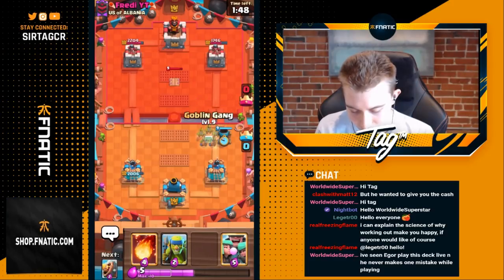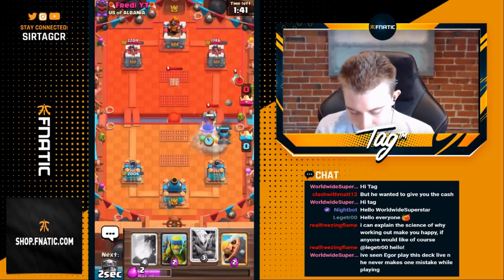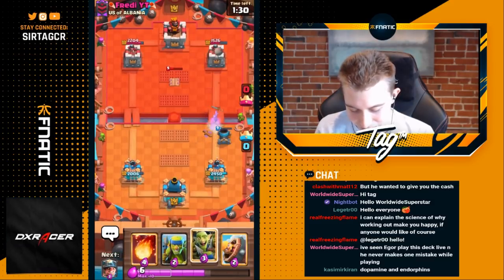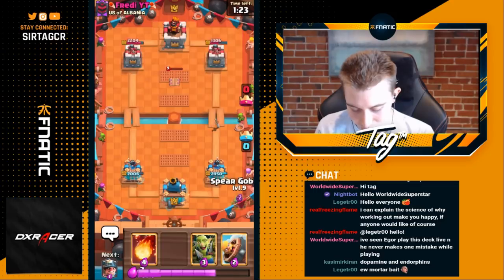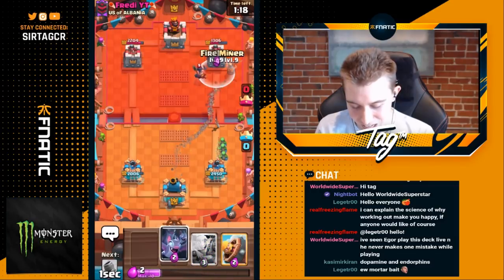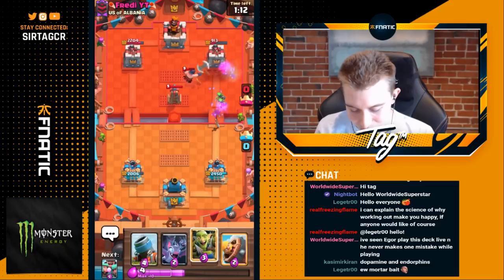If he goes for a hog rider we just goblin gang, otherwise if he hogs opposite we'll go in for goblin gang on that. I want to go for rascals on defense because I'm not entirely convinced he has a great answer to it. He's got log now — I have a free goblin gang on top of the hog rider. I'm still protecting the mortar because it's going to give us an infinite amount of value. He doesn't have log in cycle so there's really no way for his hog rider to get value on us.